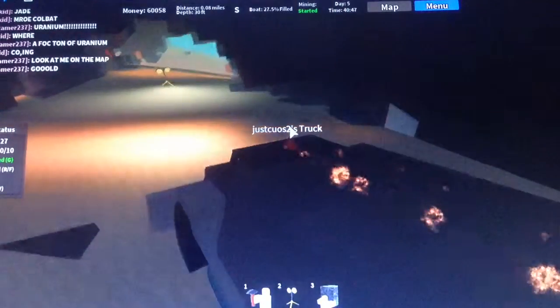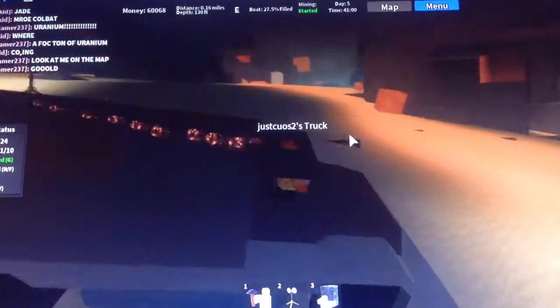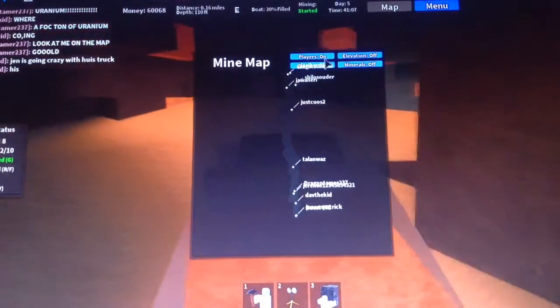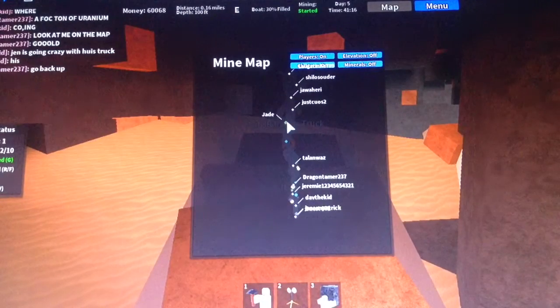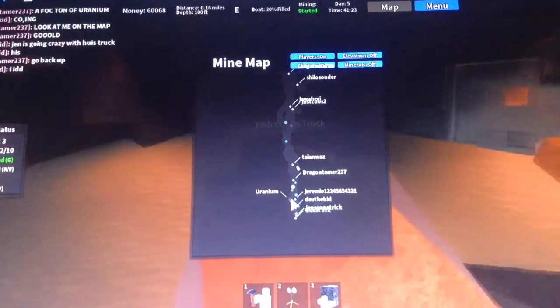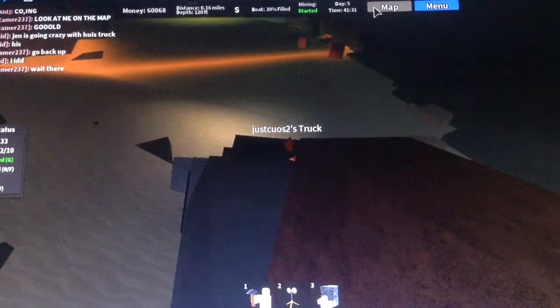I'm just driving by, so we need to go pick up some ores. There's loads of lamps which is good. There's some ores down here on the side. There's also a place up here. There's also a map — let's turn players off. Okay, there's a jade cluster, gold, uranium — that's a good one. If we go deeper down we can get to uranium. There's also a jade cluster not too far from here.